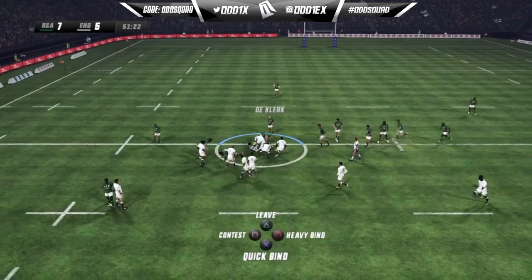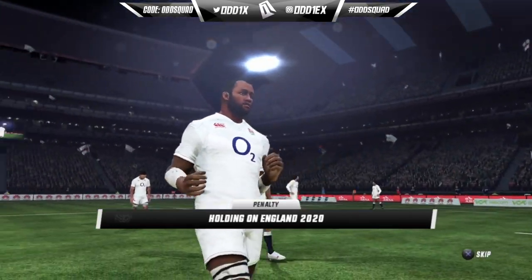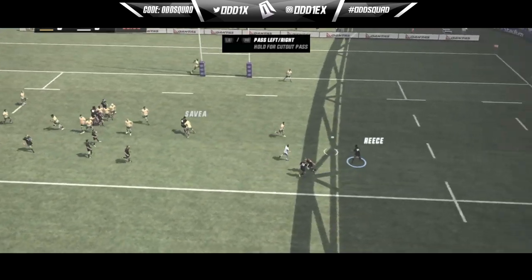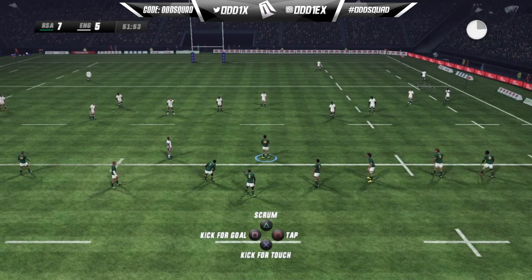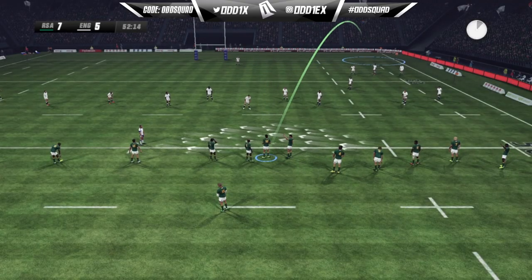There are two types of cutout passing in Rugby Challenge 3. The first way is to hold down either left or right pass for a second, then release, and it skips a player. That works fine, but as the player I would like more control over who I want to pass the ball to.